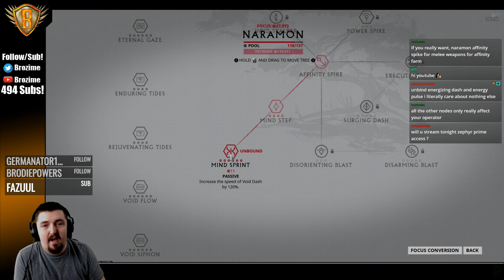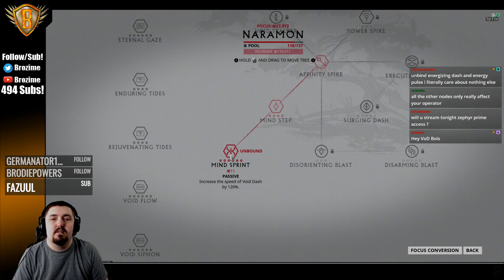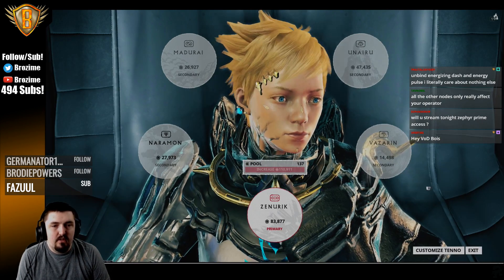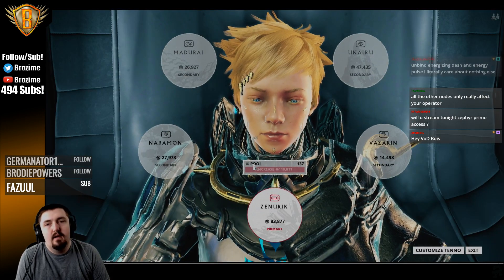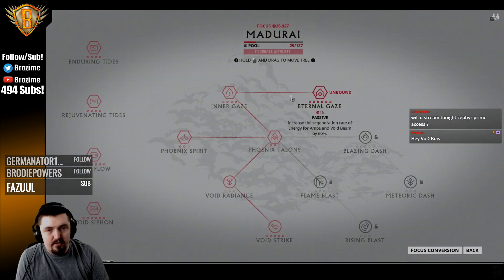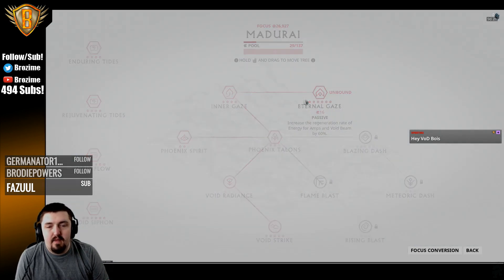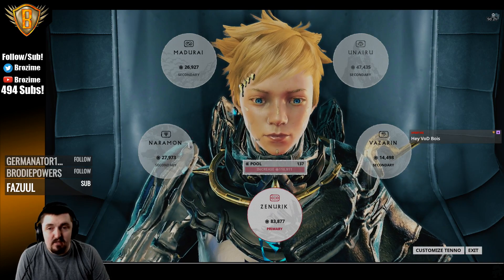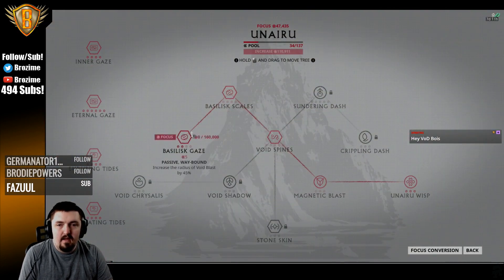The level beyond that is when you want a lot of stuff at once. Going into Vazarin, you want both of these nodes so that your operator is tankier. Going into Madurai, you want both of these nodes so that your amp is better. And you still want the Zenurik passives and that Naramon passive.